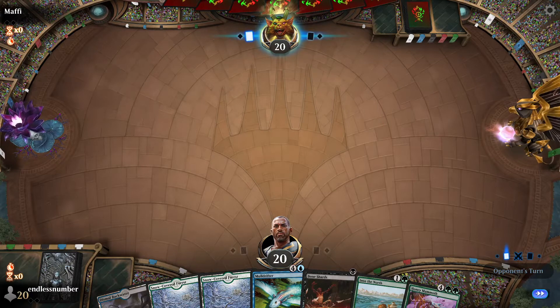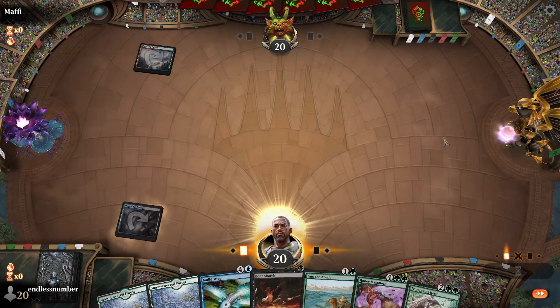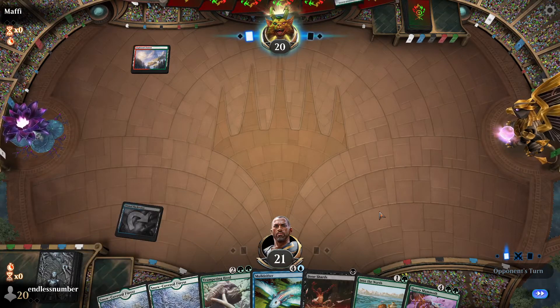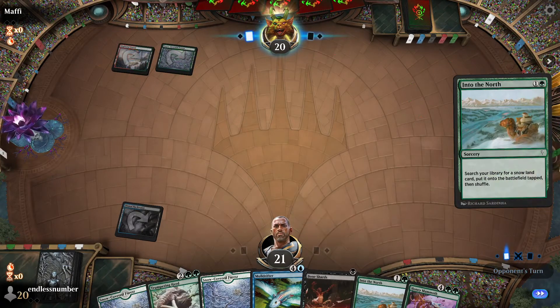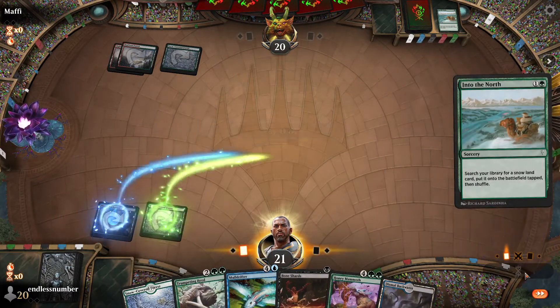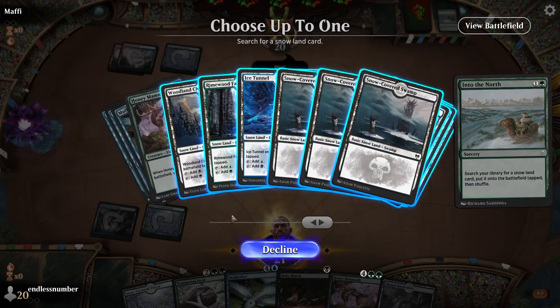Two other players will face off for the undefeated 4-0 score. Looks like we've got a turn three trumpeting herd play, so I'll probably go get like blue-black or blue-green. The opponent is also ramping with Into the North. I got a blue-black here, let's play blue-green.